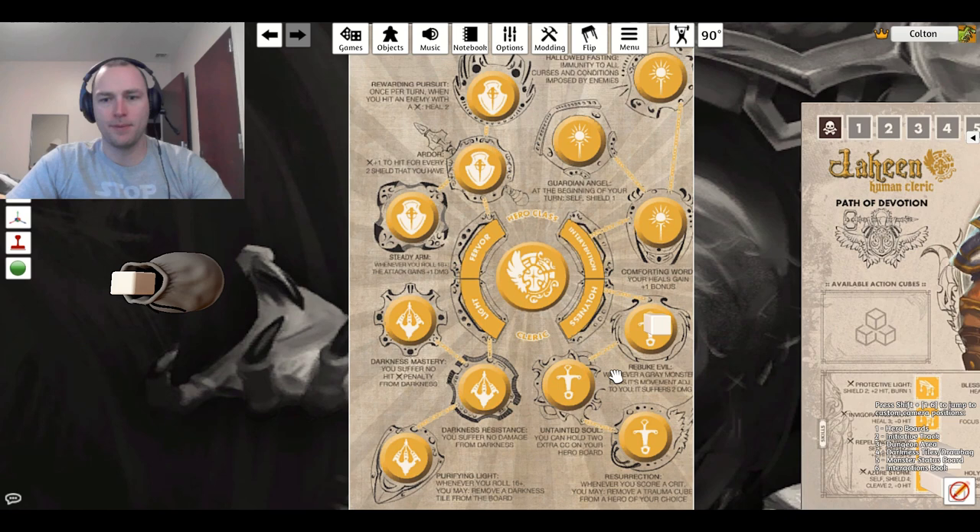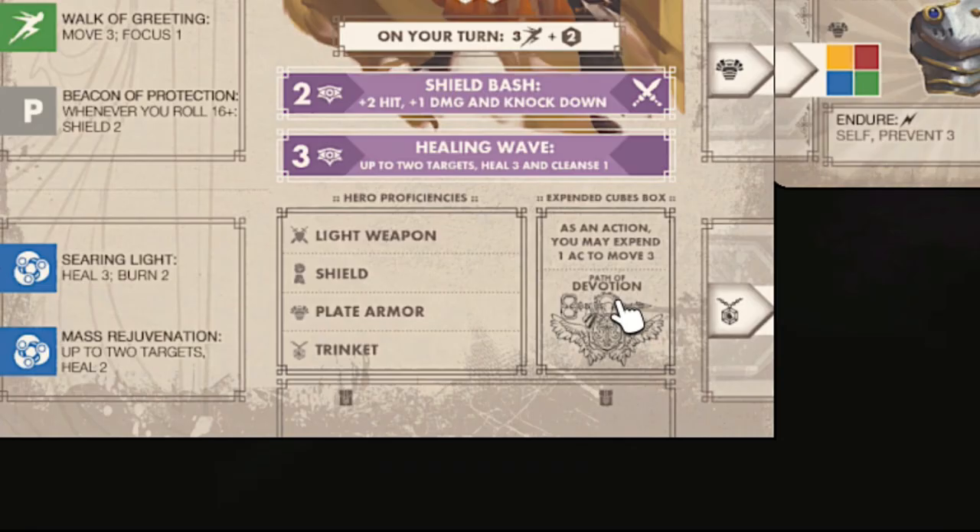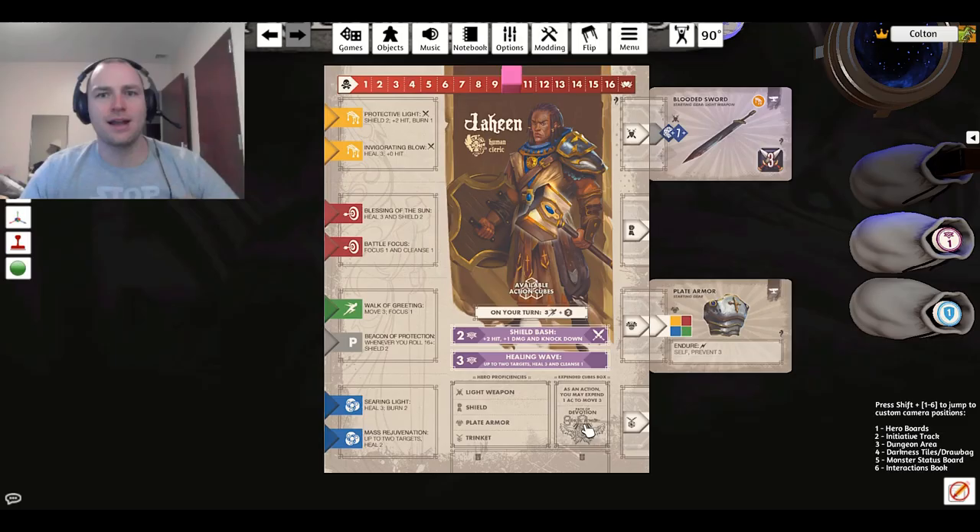Here we have the other board. This one comes on the Kickstarter with a little mat or tray from Game Trays that you could actually put in, because this one's going to have a lot more cards so you don't have all the little cubes all over the place. These are your starting ones — right at the beginning, you can just pull this out and the abilities on your board are the abilities that you can do. It's got your health tracker and your focus abilities there. Available action cubes go on the board, and the expended action cubes go down here. It also has Path of Devotion — each character is going to have their own path, which might come into play within different actions or interactions depending on what path you're on.